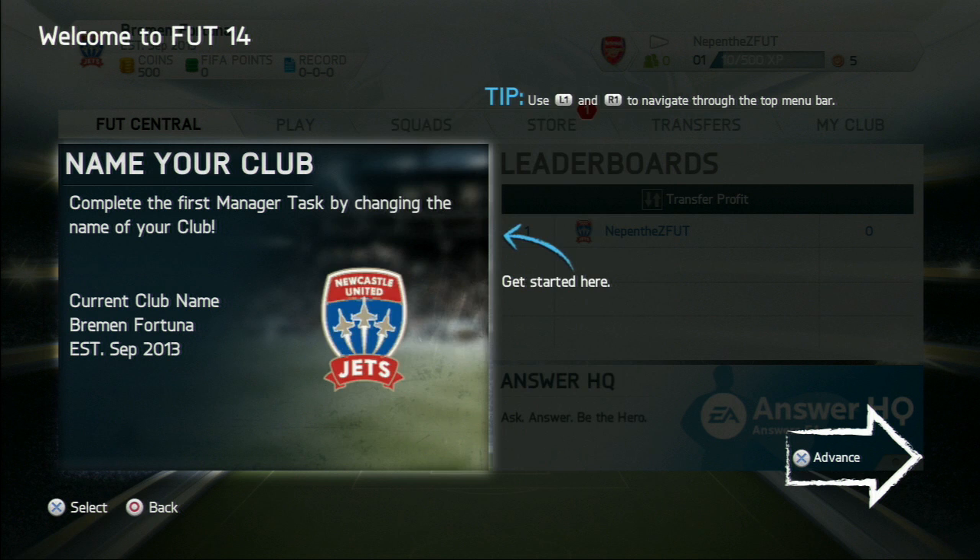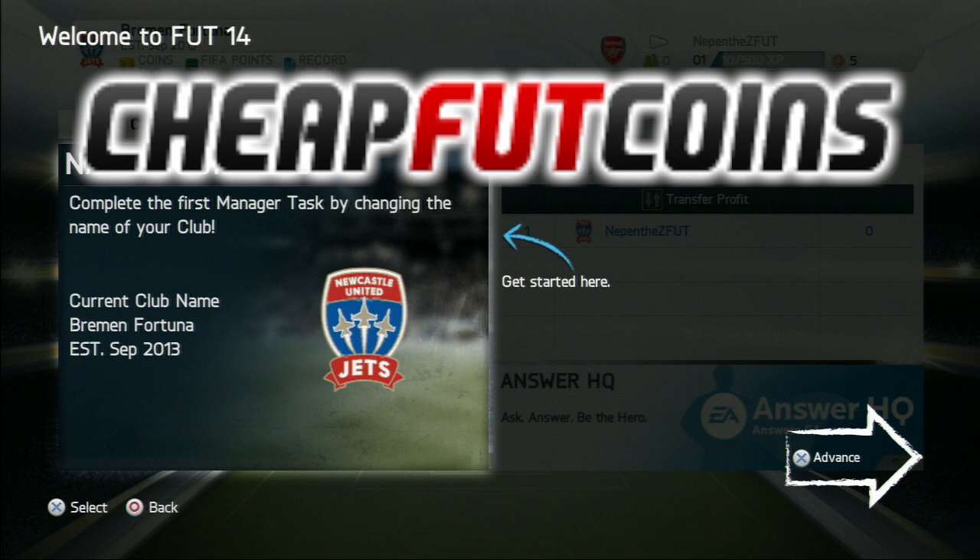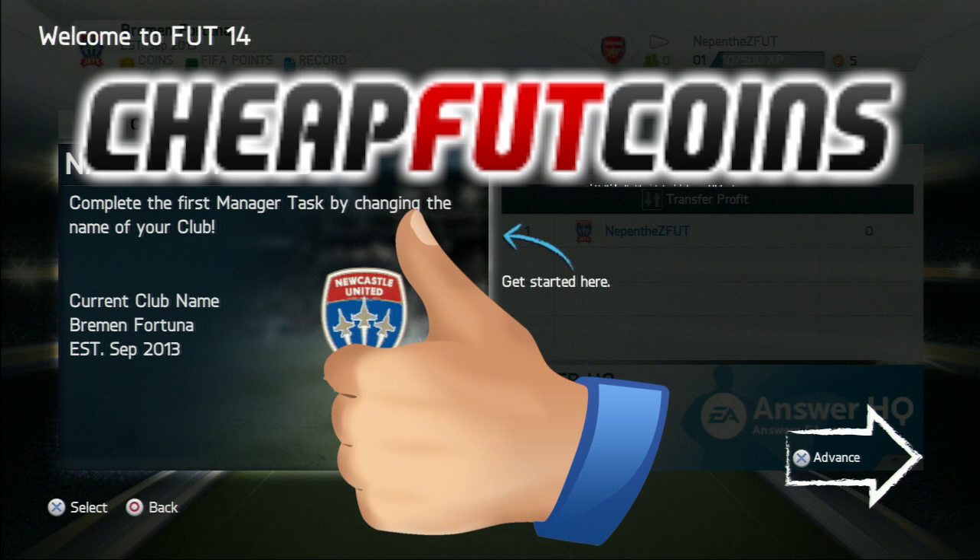However, if you're the type of person that doesn't have time to play as many games or trade as me or others, for the cheapest FIFA Ultimate Team 14 coins, check out cheapfootcoins.co.uk for a quick and reliable service.